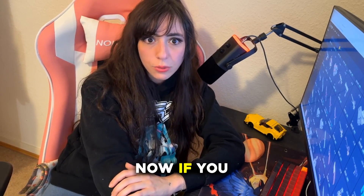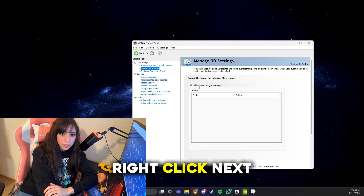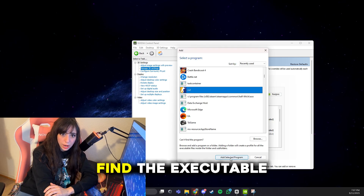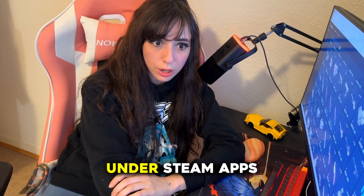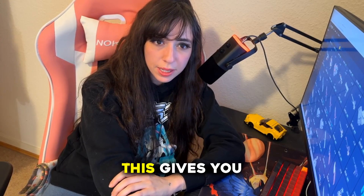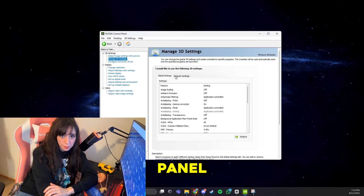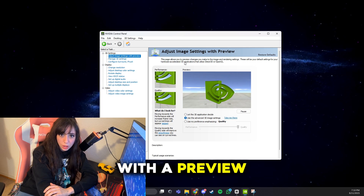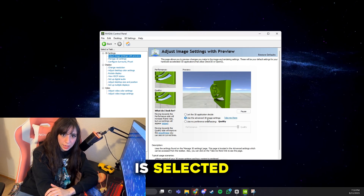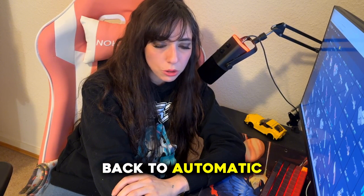Click Apply at the bottom. Now, if you want these settings to apply only to CS2 and not every game, go to the Program Settings tab, click Add, and look for cs2.exe. If it doesn't show up, click Browse and find the executable manually in your Steam library under steamapps/common/Counter-Strike 2. Once added, you can repeat all the same settings there — this gives you game-specific performance while leaving other games untouched. Then go back to the main panel, click Adjust Image Settings with Preview, make sure Use the Advanced 3D Image Settings is selected, and hit Apply. This tells the system to actually use all the custom tweaks you just made instead of falling back to automatic mode.